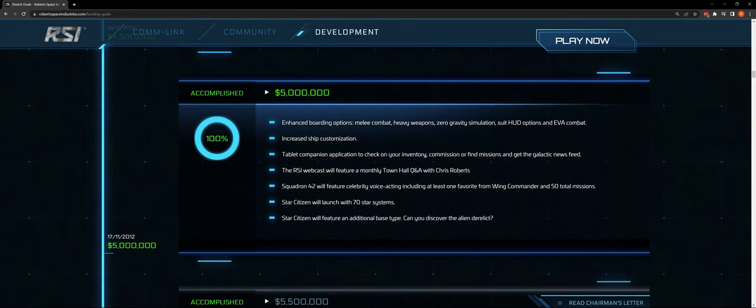Tablet companion application to check on your inventory, commission missions, or find missions in the galactic news feed — I think a lot of this is Mobi-Glass. The RSI webcast will feature a monthly town hall Q&A with Chris Roberts — hey CIG, bring that back, even if it's quarterly. Squadron 42 will feature celebrity voice acting, including at least one favorite from Wing Commander, and 50 total missions.